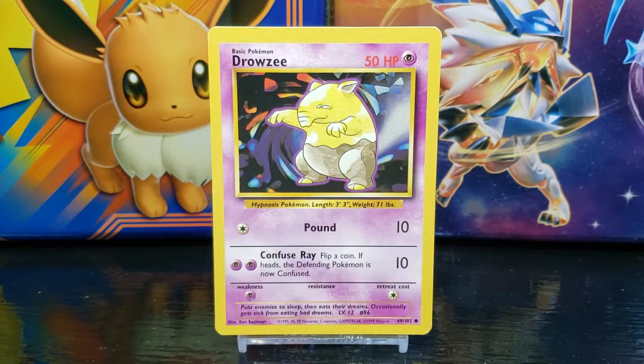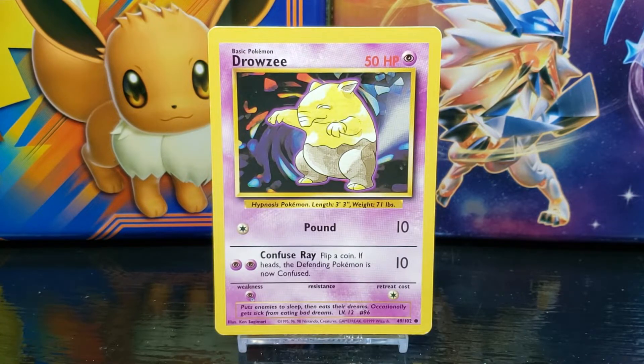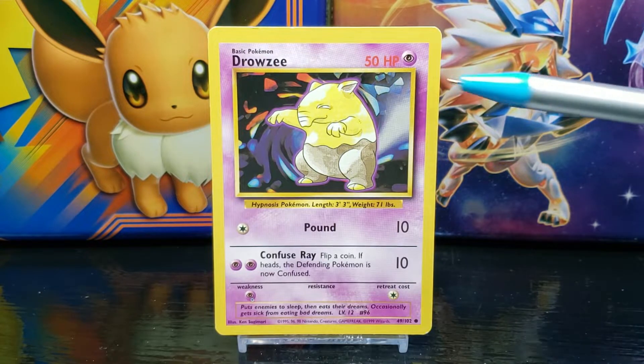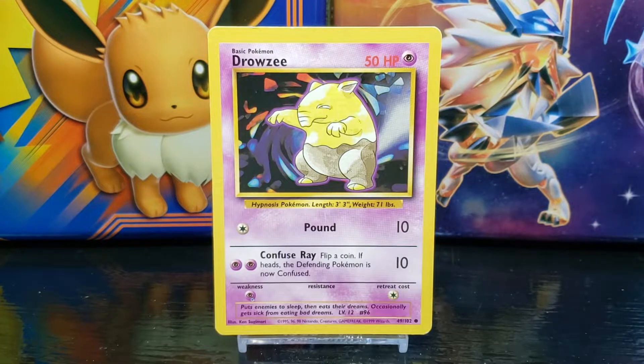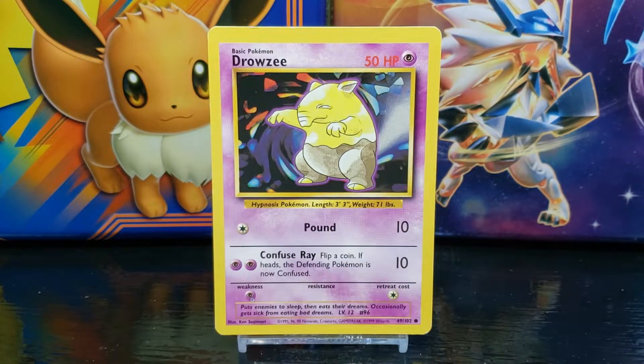In the top right corner of the card you have the Pokemon's HP or hit points, which in this case is 50. Next to that you have the symbol of the Pokemon's energy type, which in this case is Psychic. Below that you have the card illustration — we'll take a closer look at that in a moment. Below the illustration you have some Pokedex data: Drowzee is a Hypnosis Pokemon, its average length is 3 feet 3 inches, and its average weight is 71 pounds.